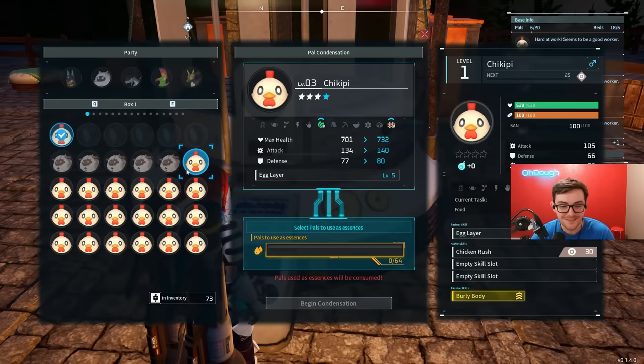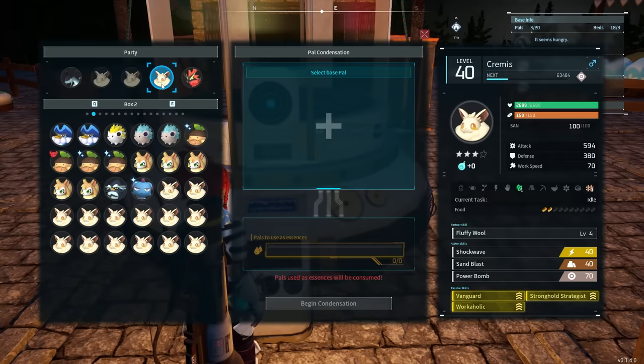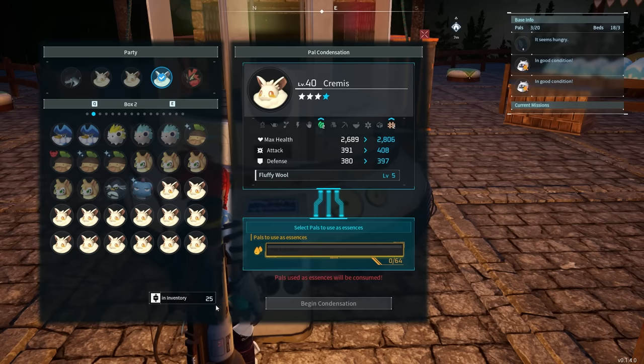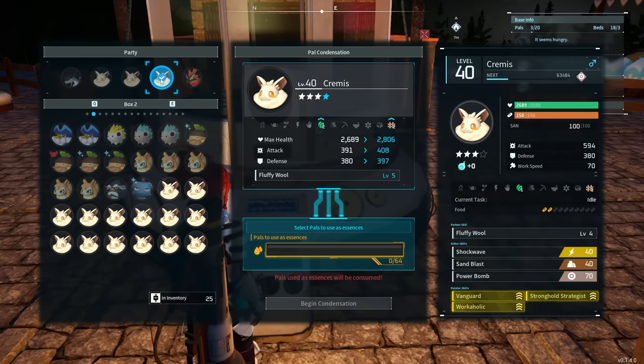For those wondering just how useful the homing sphere launcher is — I need 64 chickens just for the final star, and 112 in total. The homing sphere launcher makes it that much easier to get done. Fun fact: you can actually see how many pals you have in the condenser by clicking on one you want to condense — it tells you in the bottom left. In inventory it says 25, but I'm not sure if it counts the current one or not.